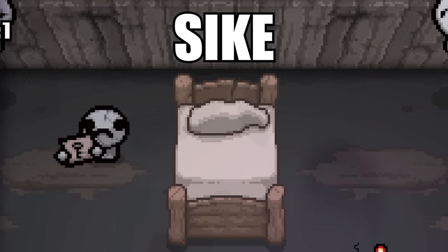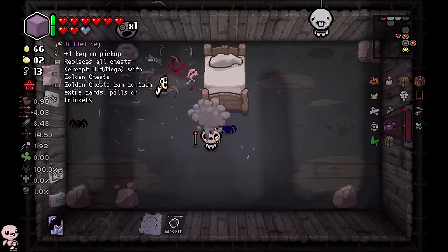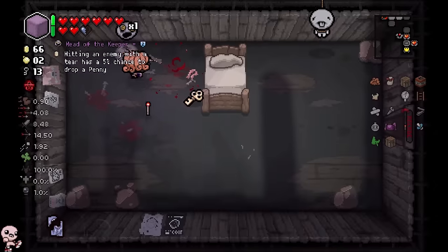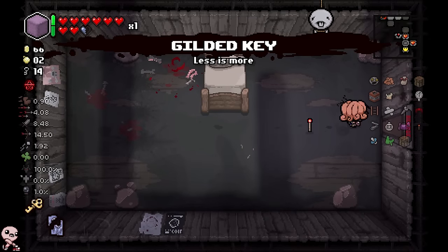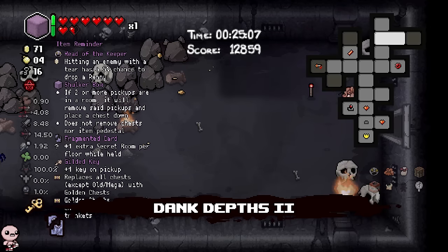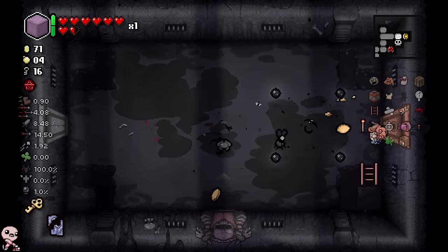Steve looks weird with a wig, not gonna lie. Head of the Keeper — I was looking away, thank you. Mom's Purse we got really early on. I'll take the Gilded Key since we're fine on pickups. Haven't been hit yet — I'm really trying. I might be able to land myself a devil as long as I don't blunder.